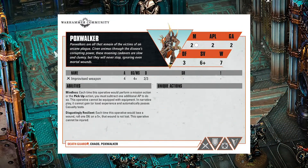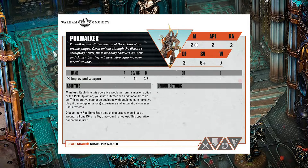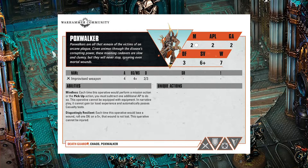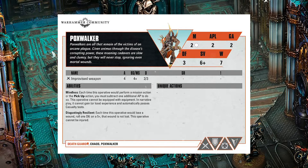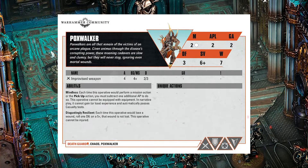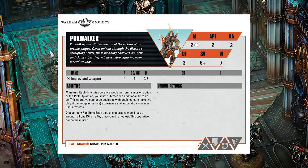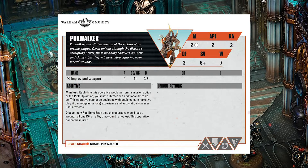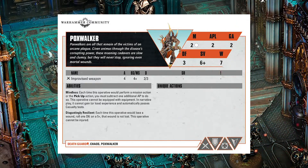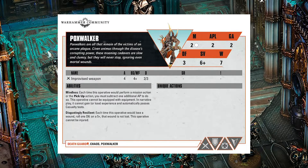The other thing this data slate shows us — which I think has been hinted at before but I'm not 100% sure — is in the Disgustingly Resilient ability. It says: each time this operative loses, or would lose a wound, roll 1d6; on a 5+ that wound is not lost. This operative cannot be injured. This 'injured' state is something that hasn't been fully explained. We've had a few hints that it potentially impacts the movement of characters, but we don't know at what stage an operative would become injured — whether it's when their wounds characteristic is below half, or if it's some injury roll mechanic. If they get to zero wounds, is that it? Or is there a new injury roll mechanic, or can a medic bring them back through unique actions, but they'd come back classed as injured, imposing negatives to hit — that kind of stuff.